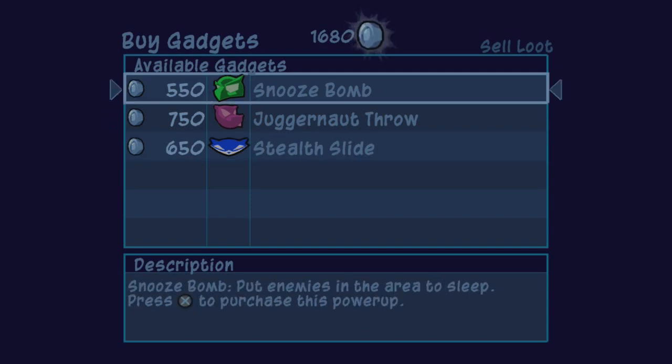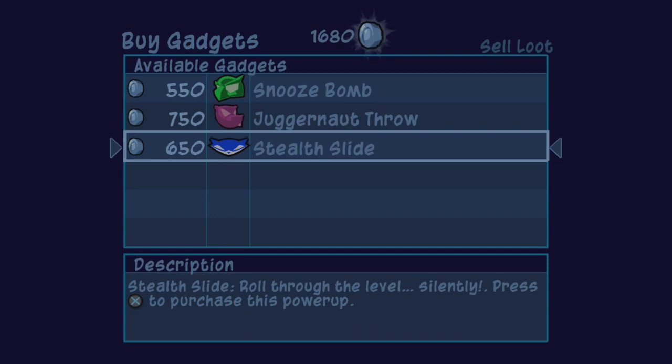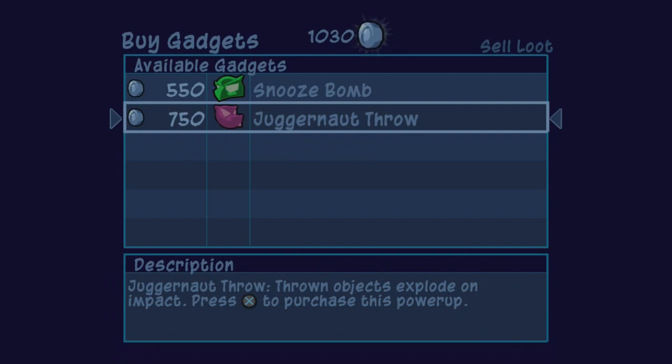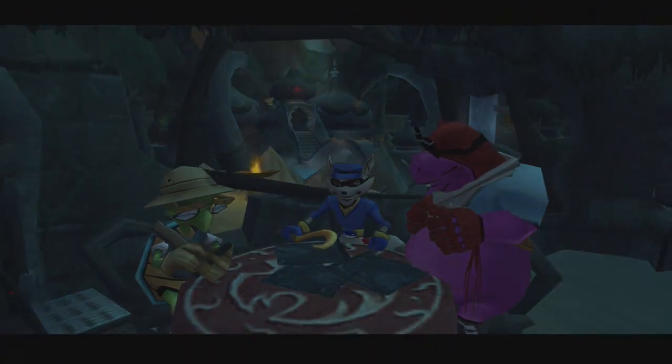We've got the Snooze Bomb, which is Bentley's gadget — basically a guard deterrent you can drop behind you if guards are chasing, and it'll put them to sleep almost immediately. Honestly though, I've never found myself using it; I just prefer to run away or use the sleep dart. Juggernaut Throw is probably one of Murray's best gadgets in the entire game — anytime you throw or slam guards or bosses with Murray, it releases a shockwave affecting all surrounding guards. Stealth Slide is okay, it lets you move around levels fast as Sly without alerting guards, but given how vertical and acrobatic Sly is, I never find myself using it. Either way, I'm grabbing both Sly's and Murray's gadgets.